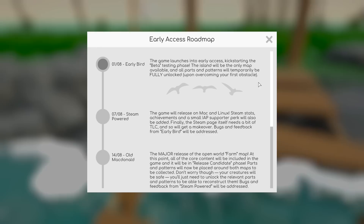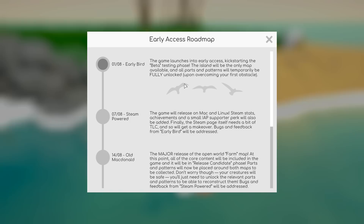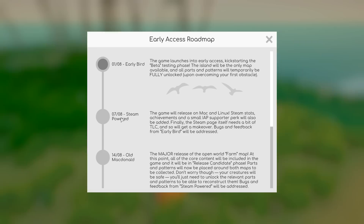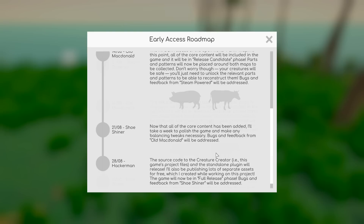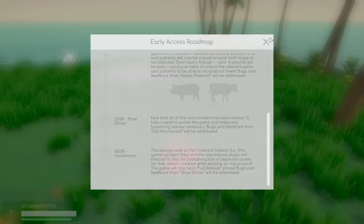As the roadmap implies, we are currently at the 1st of August on the Early Bird stage - this is where the demo is released for the very first time with the absolute basics. In the first week of August, the game will be released on Mac and Linux, with Steam stats, achievements, and a couple more extras. He will respond to development feedback and do bug fixes while working toward week two, 'Old MacDonald,' which is the major release of the open world farm map with a much larger area. Parts and patterns will be placed around both maps to collect, and your creatures will be safe. On the 21st of August, the 'Shoe Shiner' is basically a polish update addressing all bugs and feedback. And then on the 28th of August, the 'Hack-a-Man' stage releases the source code to the Creature Creator and the standalone plugin.